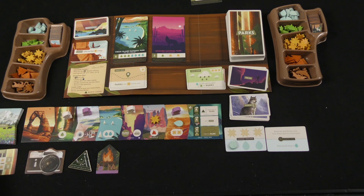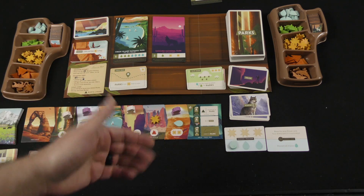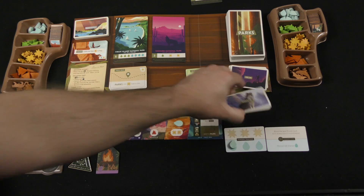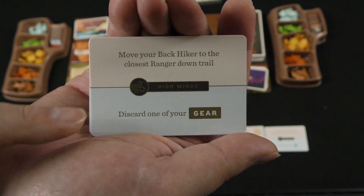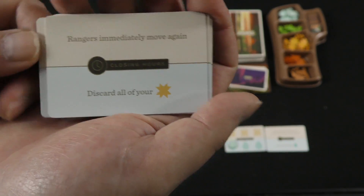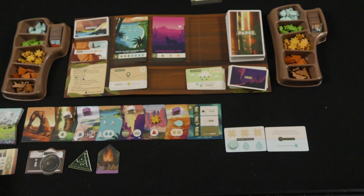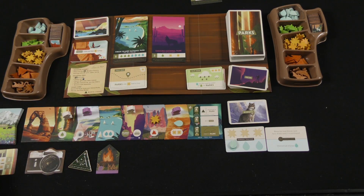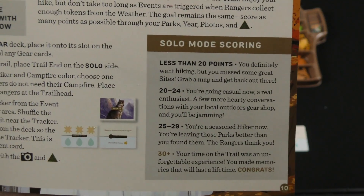Those are the major rules differences: gear cards drive ranger movement, and which card gets them to the trail end determines the end-of-trail action. The ranger tracker fills up and triggers events — none of which are things you want. Examples include: move your back hiker to the closest ranger, discard one gear, move your back hiker to your front hiker, discard down to four resources, rangers immediately move again, or discard all your sun. At the end of the game you add up your points normally and get a ranking from the rulebook.